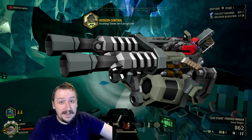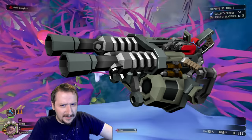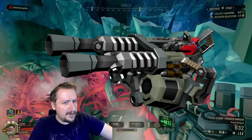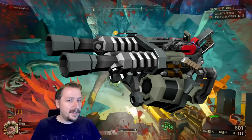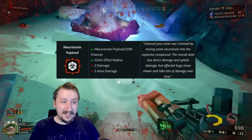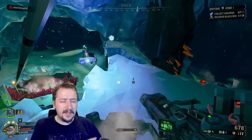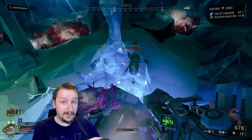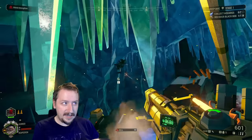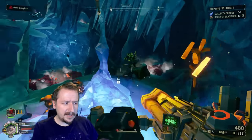Up next we have the Thunderhead Heavy Autocannon. This is a weapon that doesn't have any bad overclocks — it doesn't even necessarily have good overclocks; all of them I would say are probably great to amazing. My best overclock pick for the autocannon is Neurotoxin Payload. This one is just super useful on high level missions, especially if you start playing on higher hazard levels where bugs start moving really fast. On hazard 5 they will outrun you, so you can't really run in a straight line away from bugs.